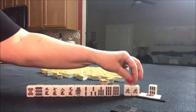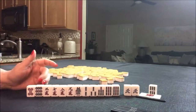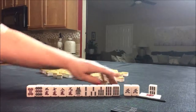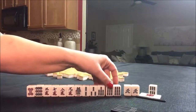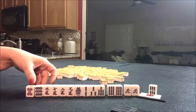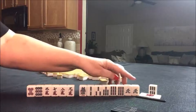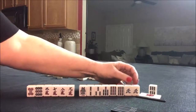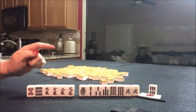Here we have a pair of North. That could be useful if we play Pinfu, which is all sequences — you have to have a valueless pair. We also have a pair of nines, so we do have two pairs. We could play Half Flush, which is one suit with winds and dragons, but we would have six discards, which is significant.